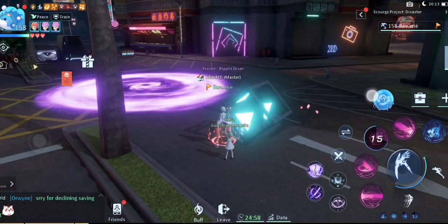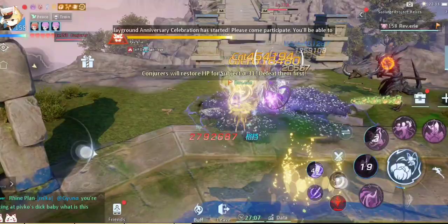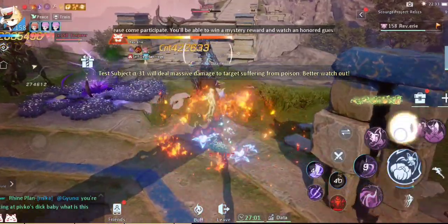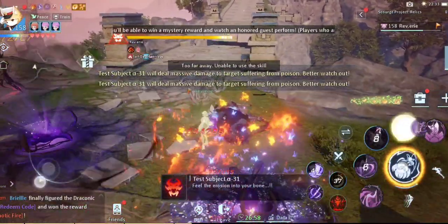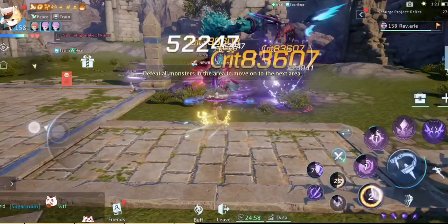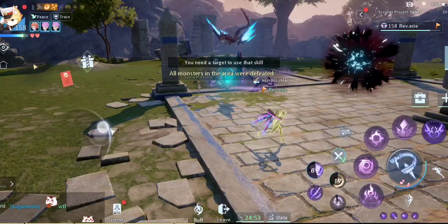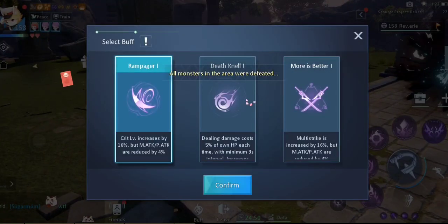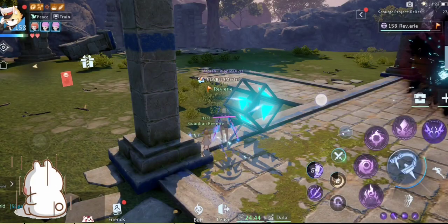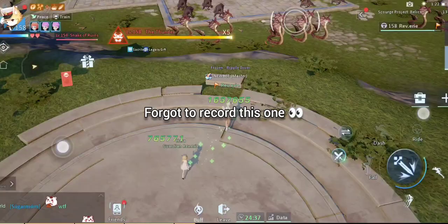Here are some monsters to note. The most annoying are the mages — whatever type of mages they are, focus on them and kill them immediately when they spawn or they will ruin your run. They can take away at least one life if you're not careful. Next are the water or ice sprites — simply move a distance away from them and they become unable to attack you. Lure other monsters away from them. Unlike mages, these ones will just stand still.